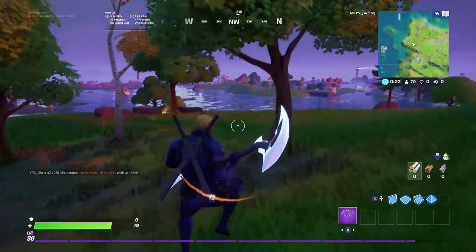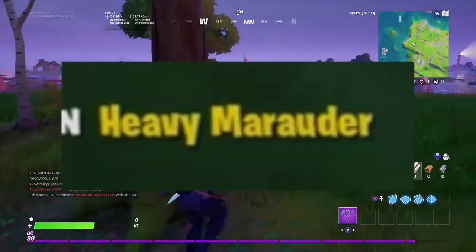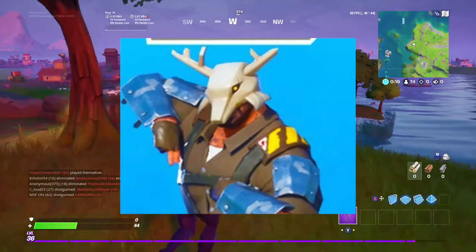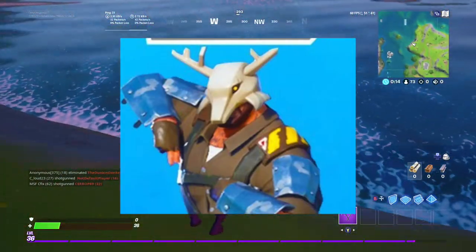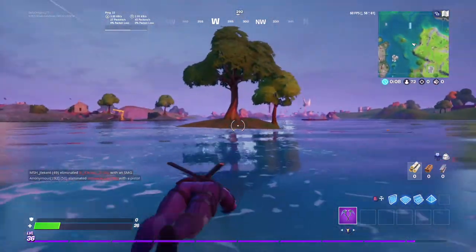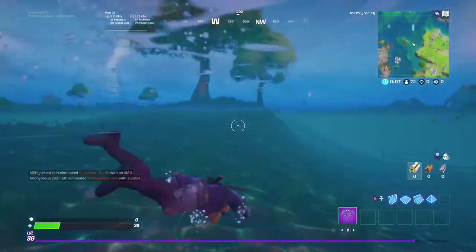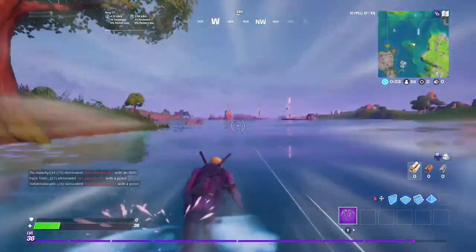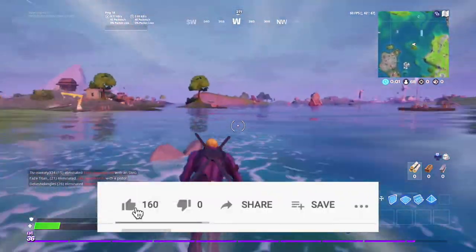I'll show you guys on the screen what the rocket launcher marauders look like so you can identify them. Here's what they look like on the screen. Pretty much you just find them on the map, kill them, and you get the rocket launchers. It's confirmed that rocket launchers do not spawn in chests, nor do they spawn in any sort of supply drop.